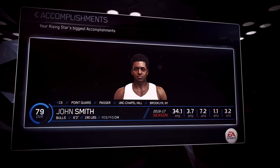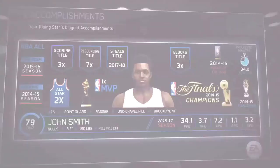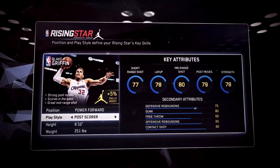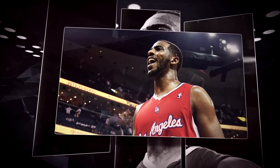Throughout your journey, see how many awards and achievements you've earned in a career accomplishment screen. Now that you know what this mode is all about, it's time to pick your play style. Are you a pass-first point guard like Chris Paul, or a high flyer like his teammate Blake Griffin? There are many different paths to become a legend — how would you take flight?